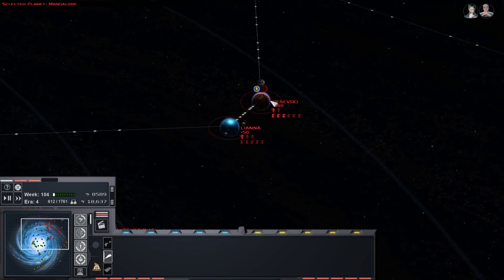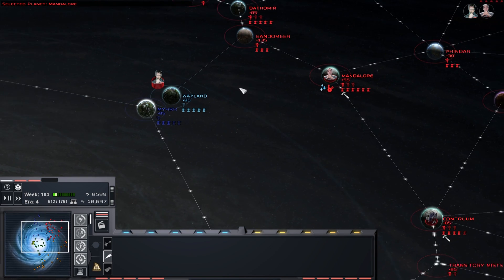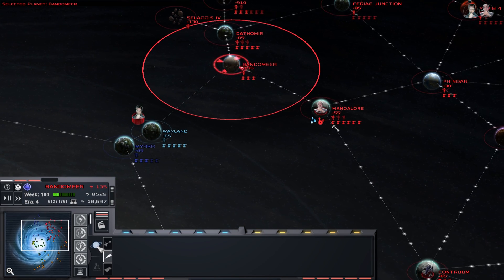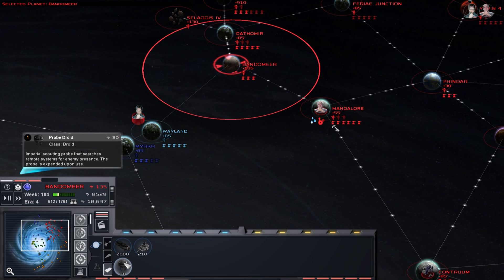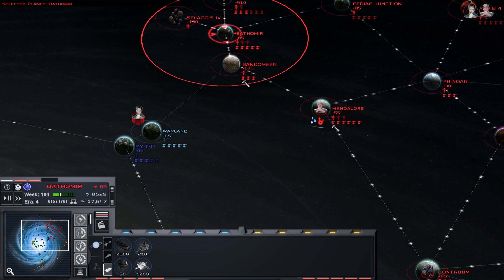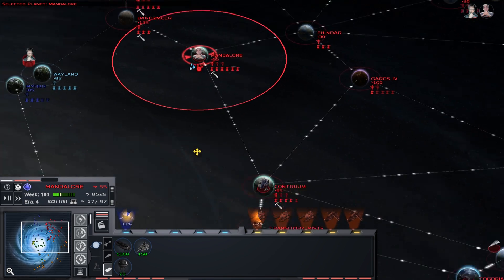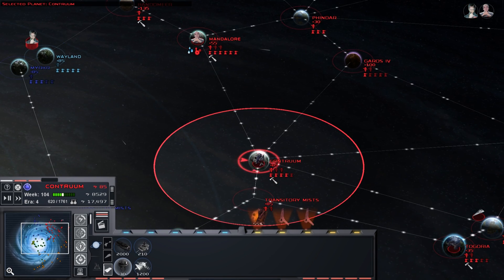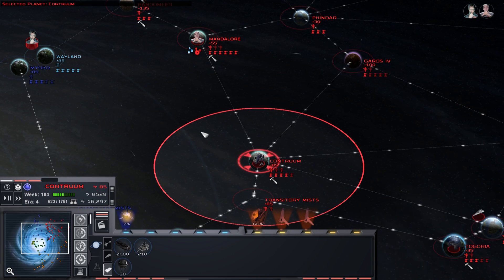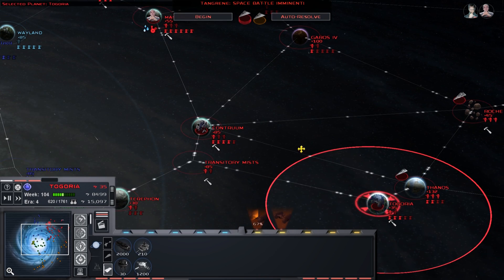They went that way so I'm gonna send in a probe droid to check that out. While we're waiting for that stuff to fly in, may as well just queue up more probe droids - you can never have too many probe droids. Vision wins games. I'll work on a couple more ISD shipyards.